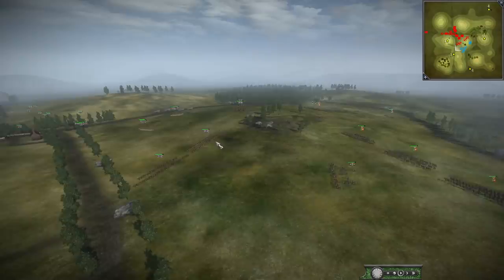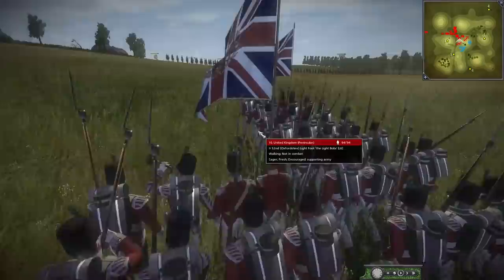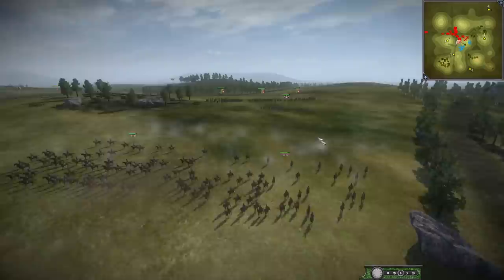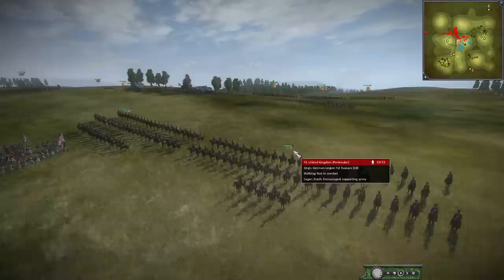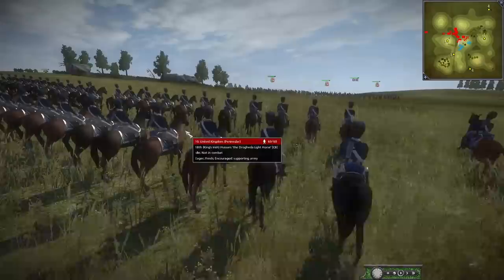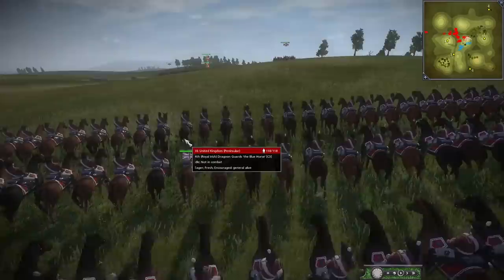Some infantry coming in. We've got the 52nd and the 51st moving up. The cav has fallen back even more — they definitely don't want to engage here. I think the British are relying on their infantry to win the day. If he loses his cav too early it will be disaster. He's got the King's German Legion 1st Hussars, the 18th King's Irish Hussars, the 1st Royal Dragoons, and the 4th Royal Irish. Got some Irish in here.